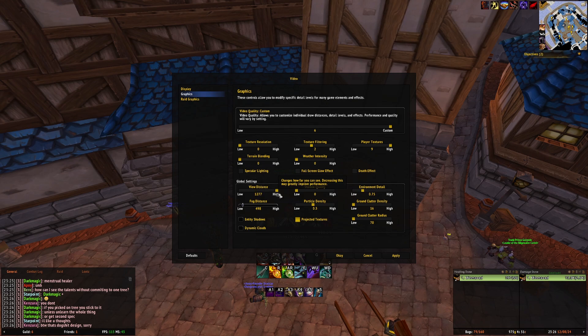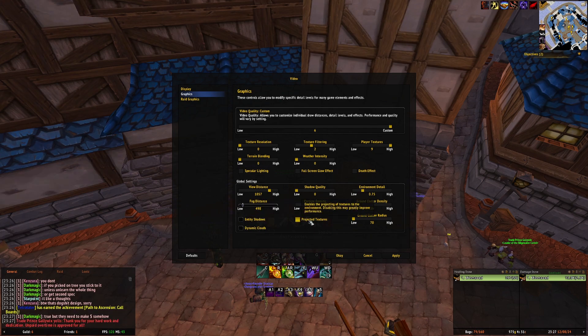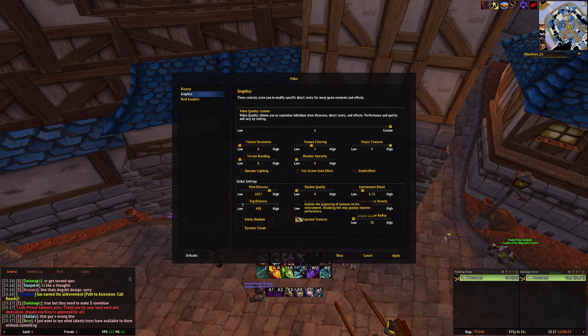View distance — that's also CPU intensive but not so important for raiding. Entity shutoffs, turn them off. Dynamic clouds, turn them off. Projected textures — you really need to keep this on because otherwise you won't see a lot of boss mechanics that are not telegraphed.